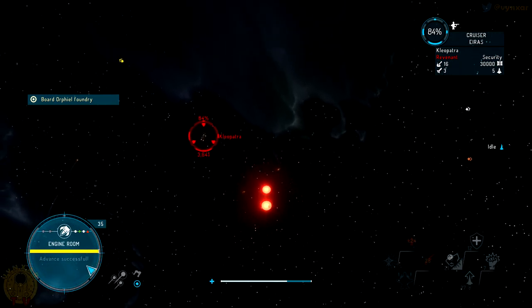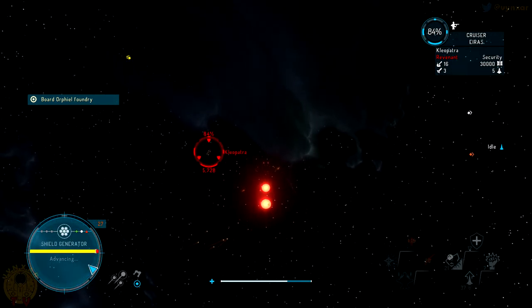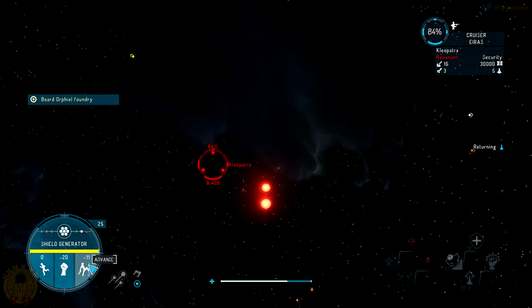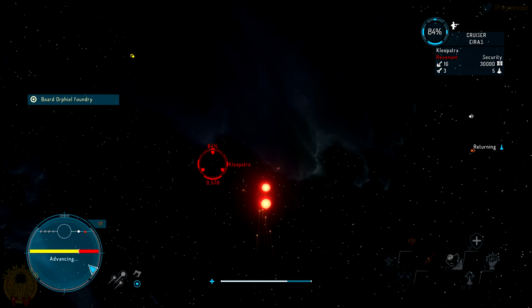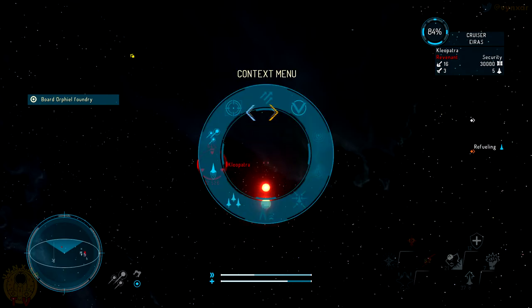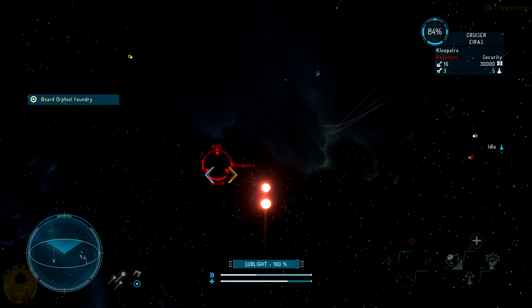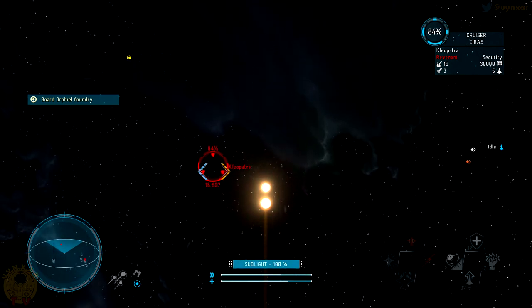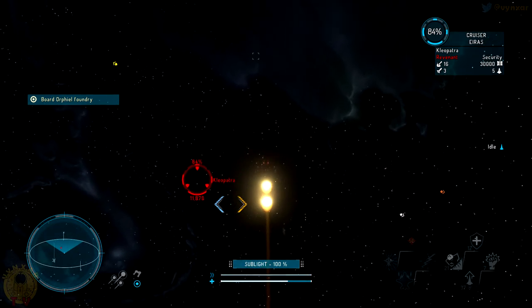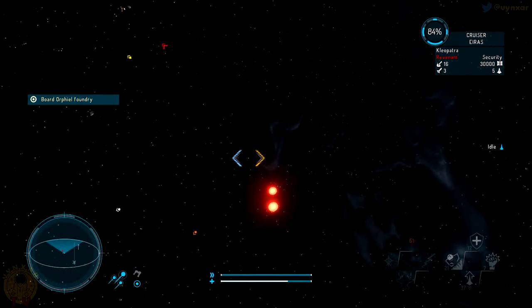My troopers are a little less efficient now but hopefully they'll manage. Even if they don't, it's not a huge deal — I'll try to sabotage the thing. Come on — wait, is it fleeing? I didn't pay attention to the distance. We won't be able to send our guys again. That's a waste. I can't initiate boarding again. Sorry cruiser, but you die.